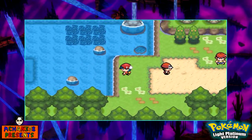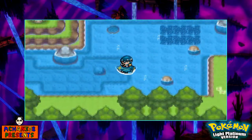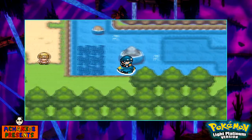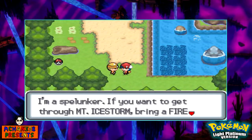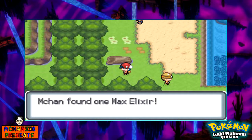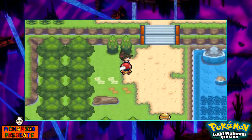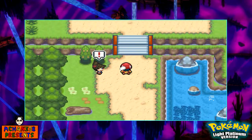Now we're going to go ahead and head on this way. We can go ahead and surf in this body of water. I'm going to use a Repel here. I think we're just going to go ahead on this way. There's a Spelunker NPC: if you want to get through Mt. Ice Storm, bring a Fire Pokemon with you. I figured that'd be what's happening here — so judging by that, we might be going through an ice area.